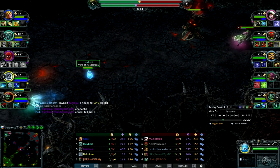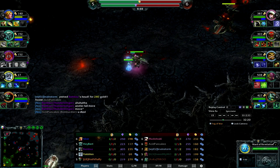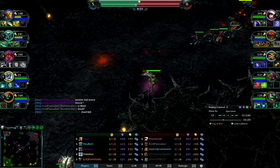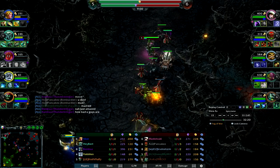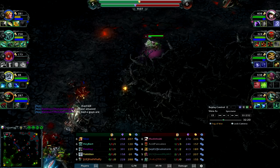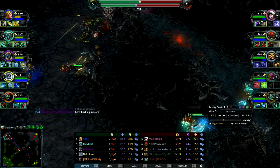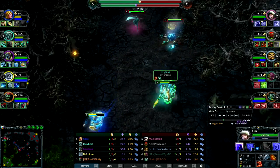The enemy has a Word of Revelation ward and I spot them placing it. Since I didn't see dust go off I know it's a ward, and I instantly counter-ward it. They wasted 100 gold trying to kill me and they failed. When ganking Scout, I prefer dust over wards unless you're pushing — for a straight gank, dust is really the better option.